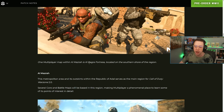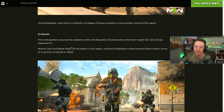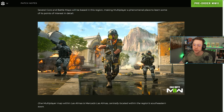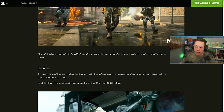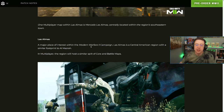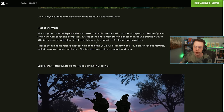One multiplayer map is within Al Mazra — Al Bagra Fortress, located on the southern shore of the region. Al Mazra itself is a metropolitan area and its outskirts within the Republic of Adal, serving as the main region for Warzone 2. Several core and battle maps will be based in this region. Las Almas, which we know from the beta, is another map. One multiplayer map is from elsewhere in the universe — an assortment of core maps from the campaign and completely outside the main storyline.